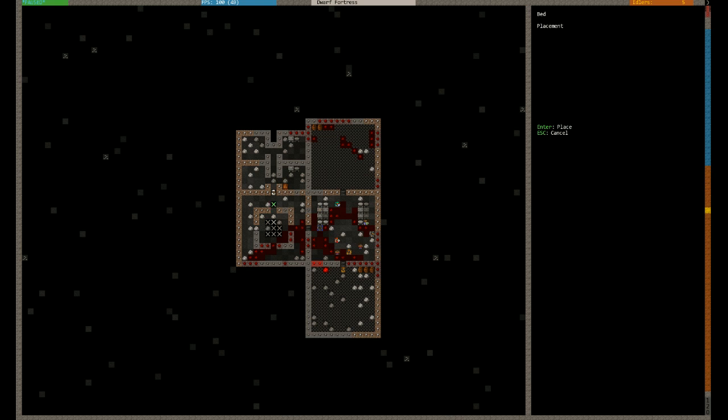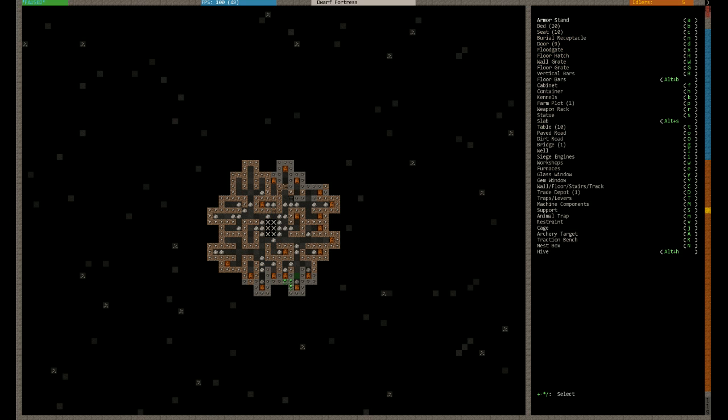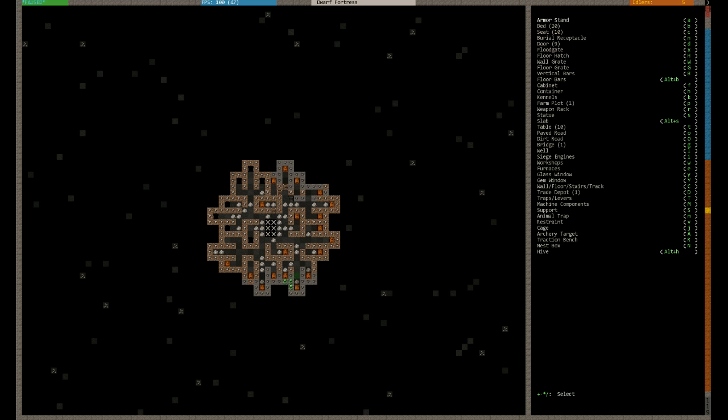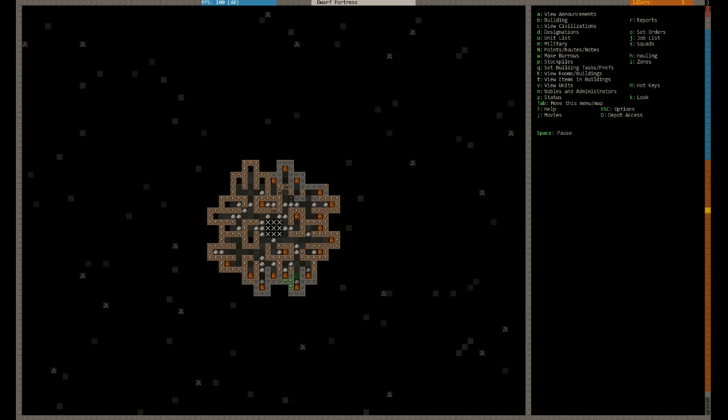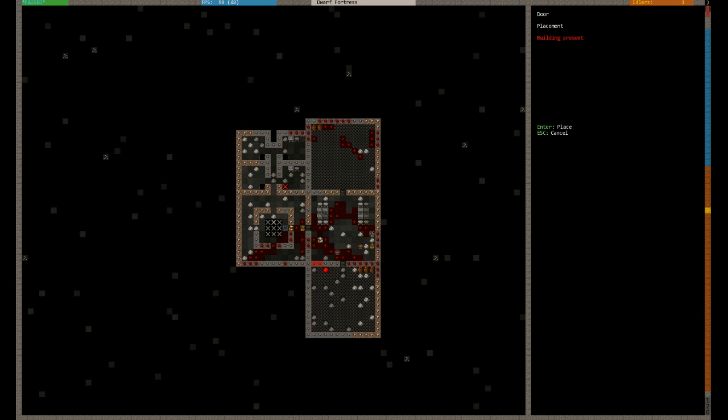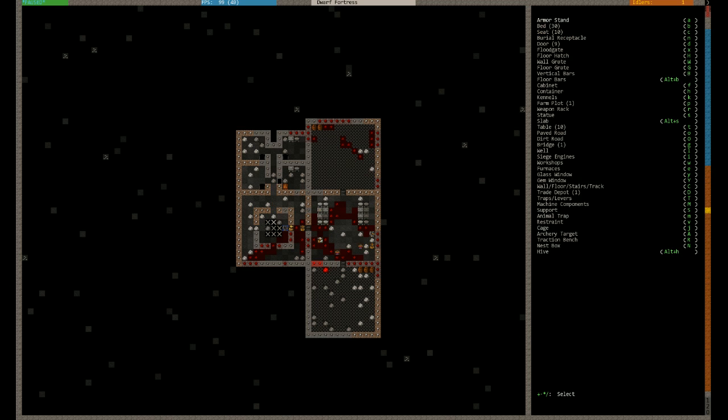Let's build those beds out. You can fit 28 beds in this bit if you want to be technical. Much better when you get the manager on the go. At the moment I don't need 28 beds — I only need 16. What I will need is doors and I've only got one.